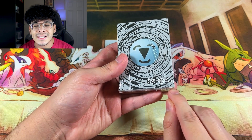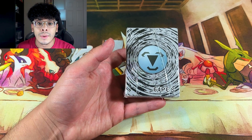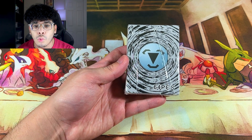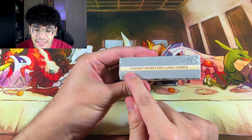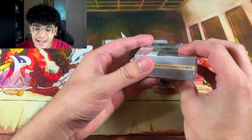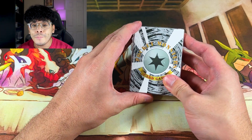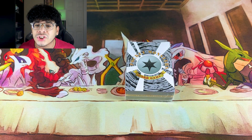It says 64 pieces, so right off the rip, if you see something like that, that's sketchy — because Pokémon would never use the word 'pieces' in their products. It just doesn't look good. Let's check out the sides; it says 'Pocket Monsters Card Games' all around. Let's go ahead and crack this open and see what exactly is inside.